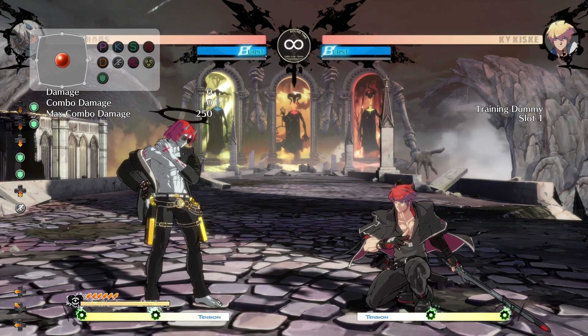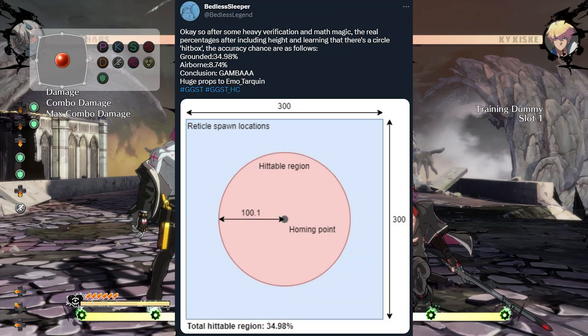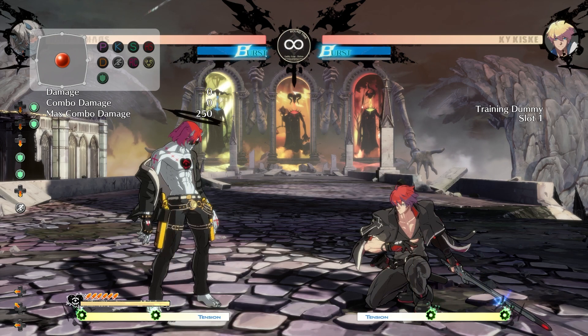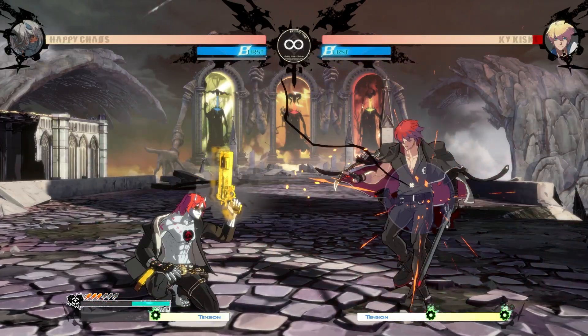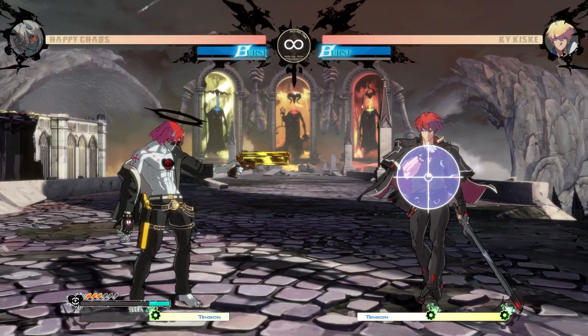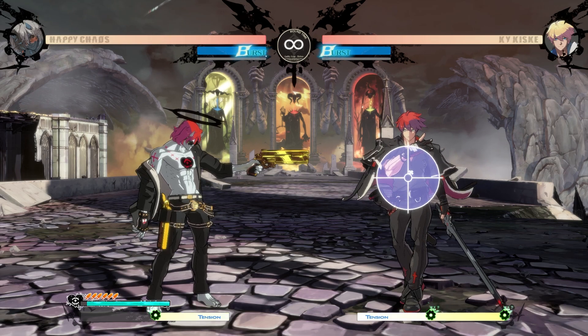Like I said, the reticle spawns at a random location from the opponent, including on top of them. I'm going to show you this chart made by Bedless Sleeper, the best Australian Gold Lewis and a very dedicated labber — I'll have his info in the description. What you need to take away from it is that while Happy Chaos is on the ground, the reticle has a 35% chance to spawn on top of you immediately, and while he's in the air, that goes down to roughly 9%.